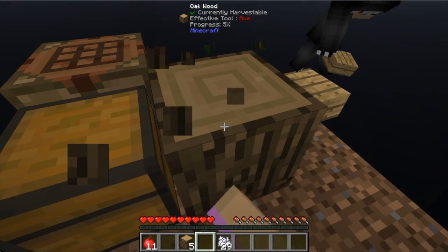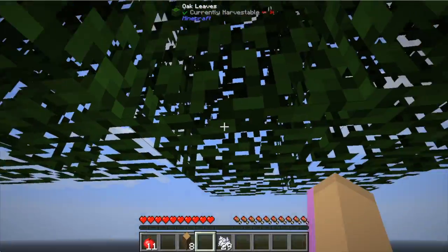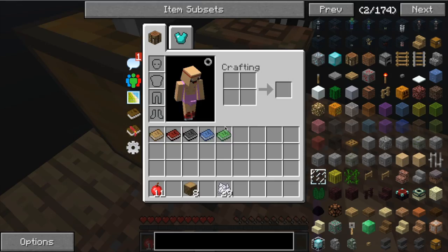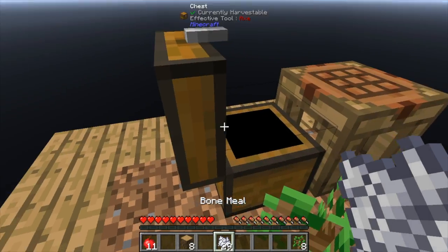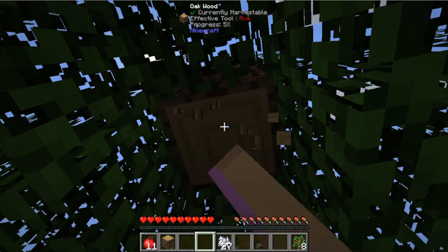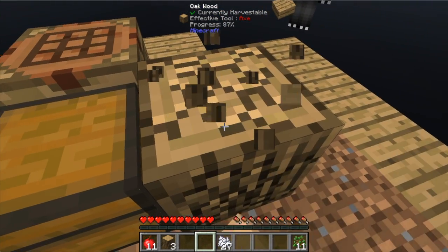We're gonna make as much wood as possible with this bone meal and then put more trees up so they'll spawn naturally but faster because we have like eight or ten of them. Oh look, up in the top - when you mine something it tells you the progress. That's pretty cool. I'll keep doing trees and stuff. The saplings are in the chest. I'll keep doing this while you build a little. Once I increase this enough, you can chop down with your hand.